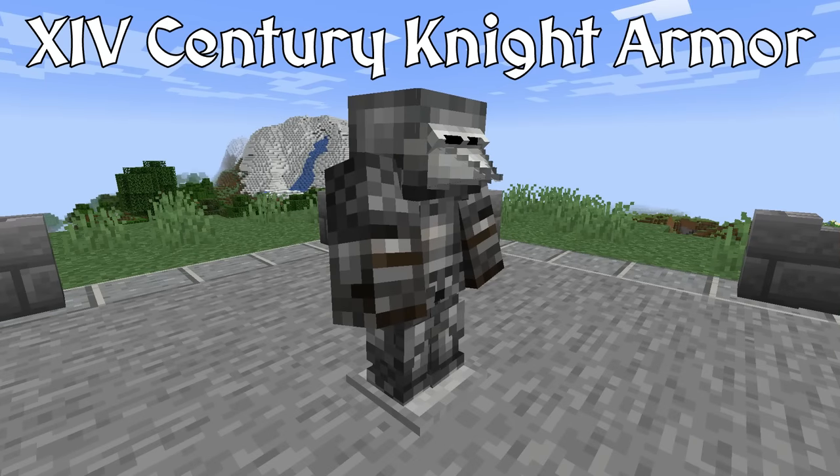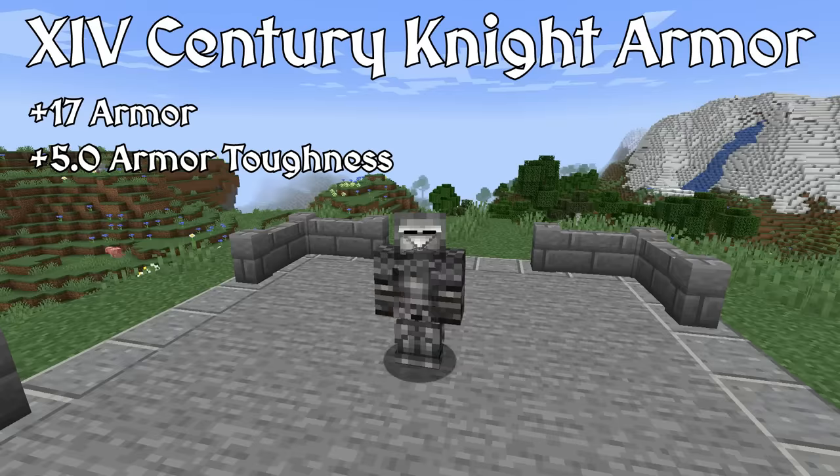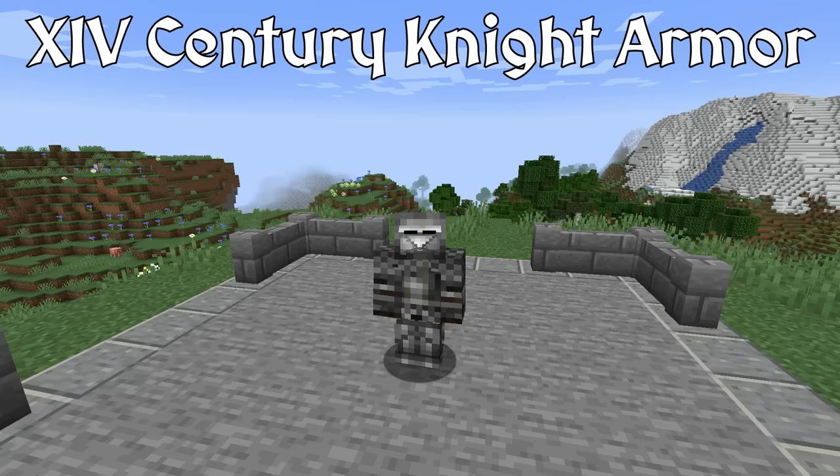The 14th century knight armor continues where we left off with the reinforced chainmail set. This set of armor represents the continued implementation of plate armor into a knight's arsenal, particularly during the 1300s. Included in this set is the Bassinet, a very common helmet, normally with an open faced design, but can be equipped with visors such as this Houndskull. In Epic Knights, the 14th century set has an armor stat right in between the iron and diamond sets, as well as provides a decent armor toughness stat. This makes the 14th century knight armor a great option in between the aforementioned vanilla sets.